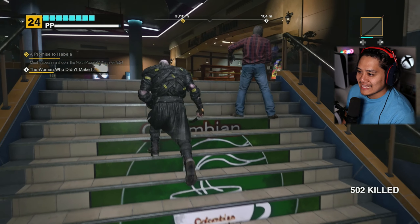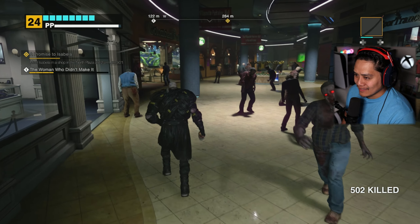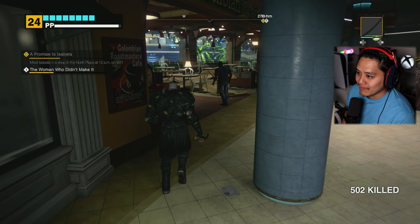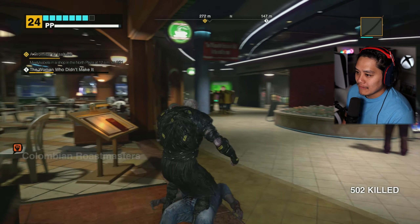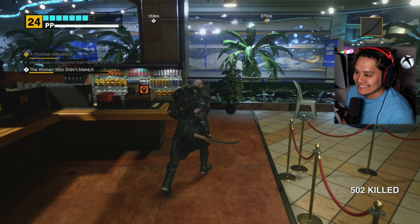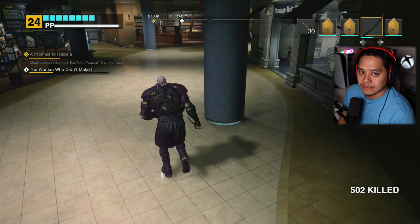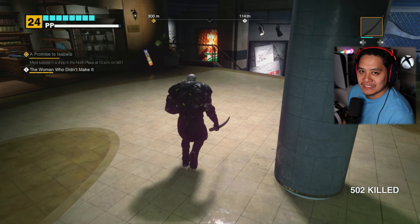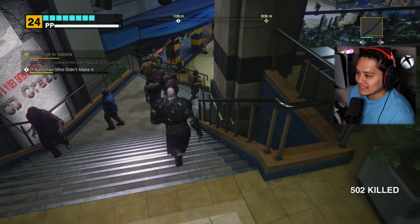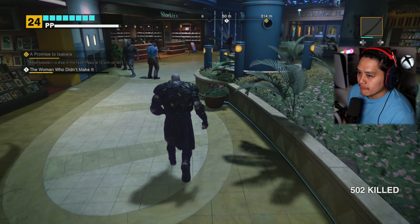Last episode I dressed up as a little Linker and it was good, but it was terrible in the cutscene because the tongue was in the way. The tongue was sticking out and it's just hard to take a screenshot for the thumbnail with the tongue in the way. Let's ignore all these guys here.